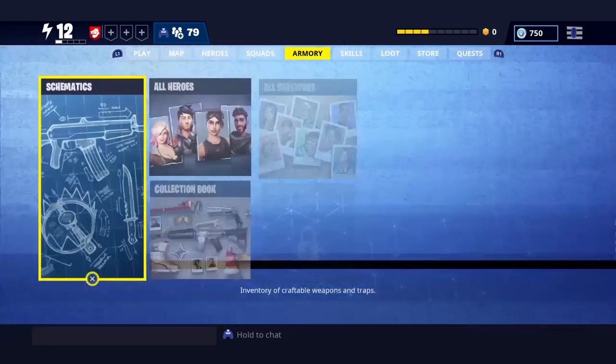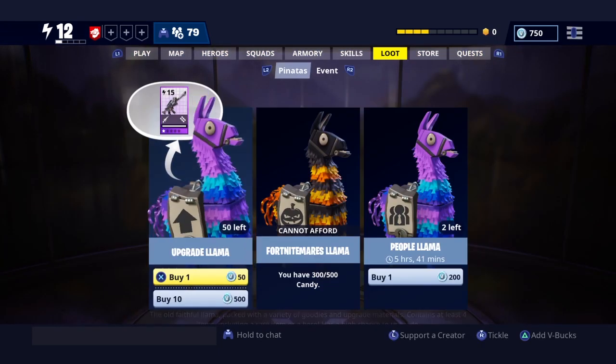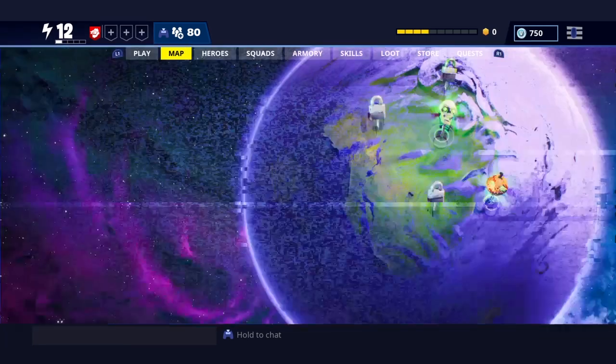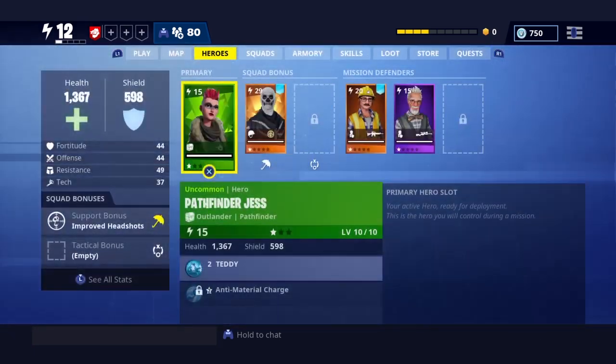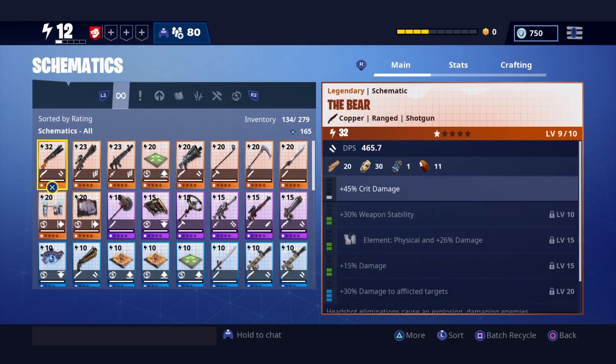My skills — I'm Power 12, as you can see on the top left corner. I'm going to buy 500 V-Bucks worth of llamas for you guys to see what I get. Now let me go to schematics.